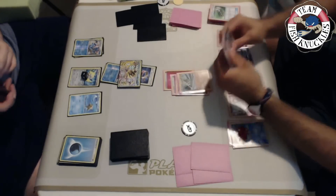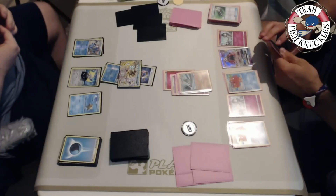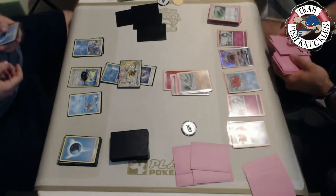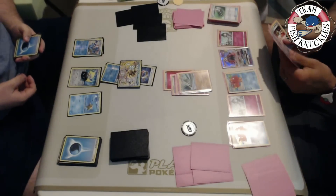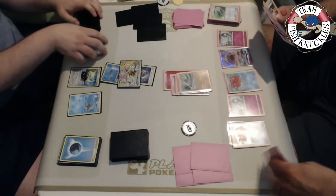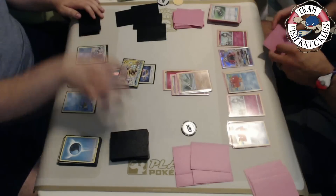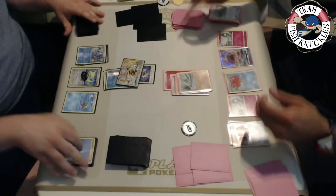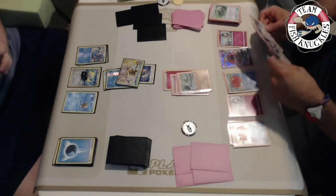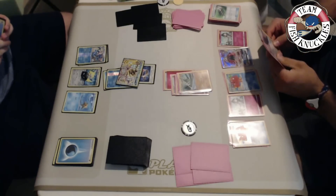He puts a DCE on the active - actually takes that back because if you put a DCE on the active you put yourself at risk of being Stardust'd. You really want to save that DCE for a Gardevoir GX to get that boosted 60 out of nowhere. We see Vlad use Premonition - look at the top five cards of his deck - and he can Abyssal Hand to put anything he wants on top. What he's looking for is a Rescue Stretcher or Super Rod to get back Gardevoir.